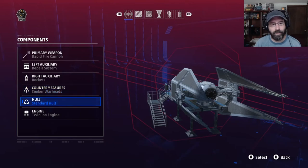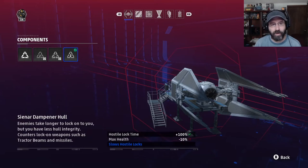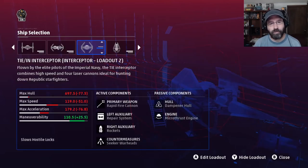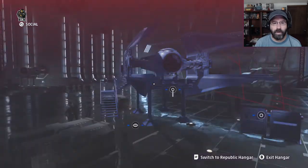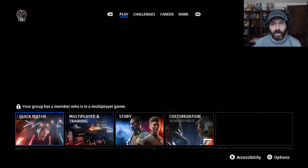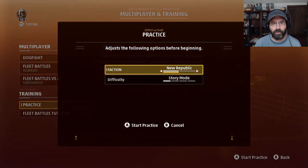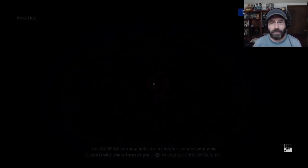For countermeasures, we're obviously keeping the seeker warheads. For the hull, we'll go with the dampener hull, and for the engine, we'll keep the microthrust engines. We're going to start off with the anti-starfighter ship build and take it out for a quick training run to demonstrate the abilities of this fighter. Switching over to the Galactic Empire — we'll leave it in story mode, not for realism, but just to demonstrate the capabilities.